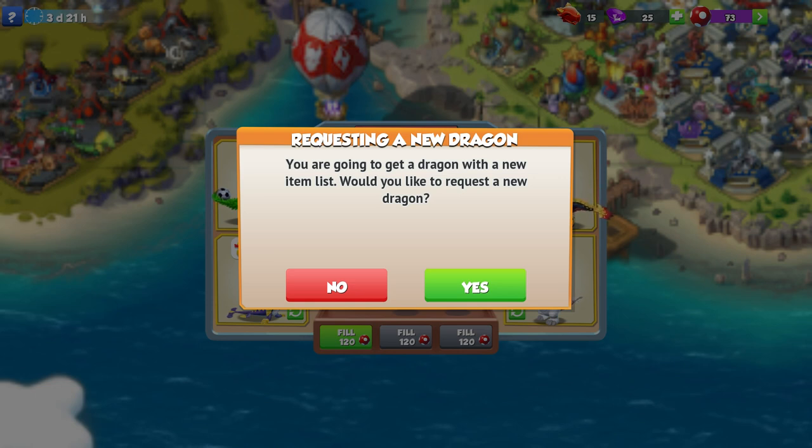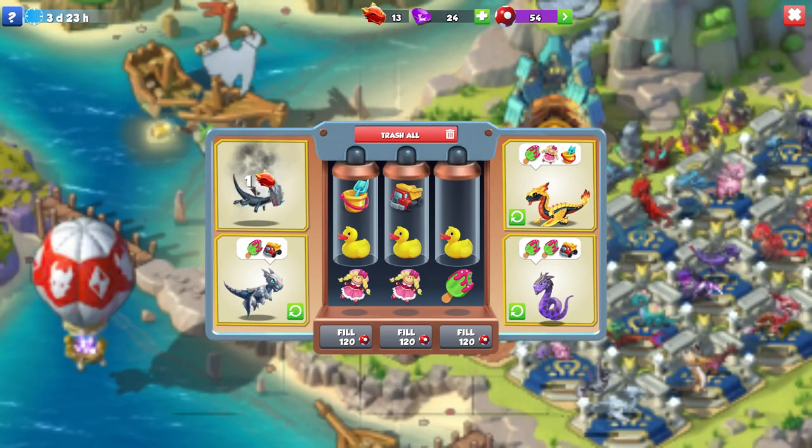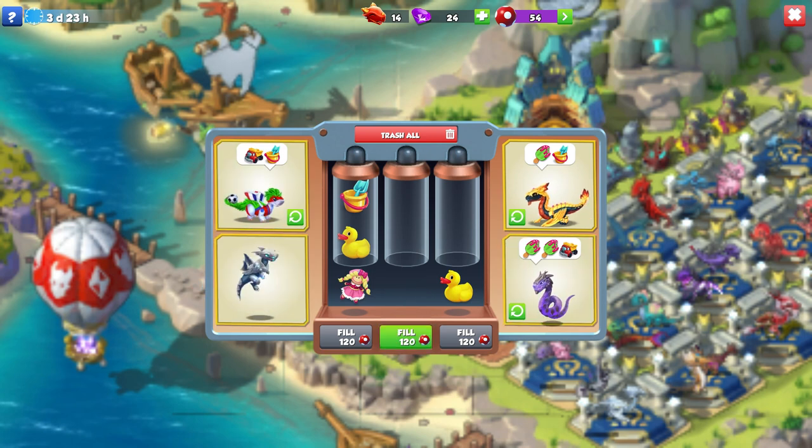Remember, items cost berries and berries only come back from cooldown every six hours. You should also always be looking at the items above the bottom item in each tube, because sometimes it's worthwhile to use the bottom item on one dragon so that you can get two items to drop down that you need to complete a totally different dragon.